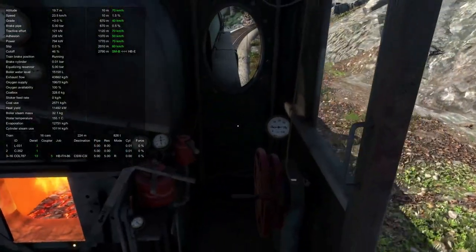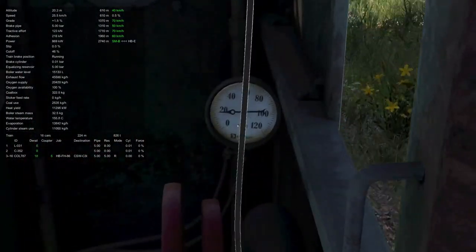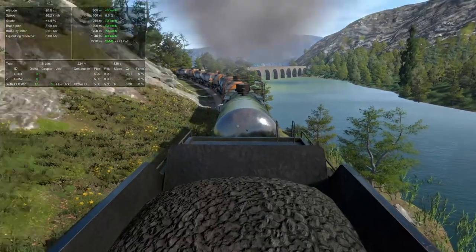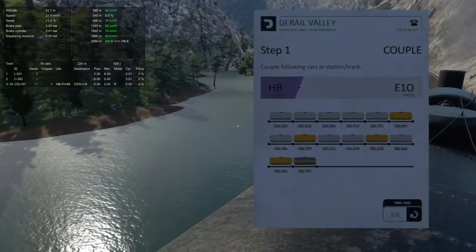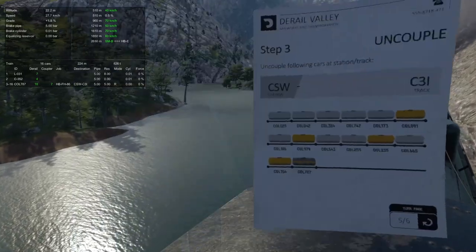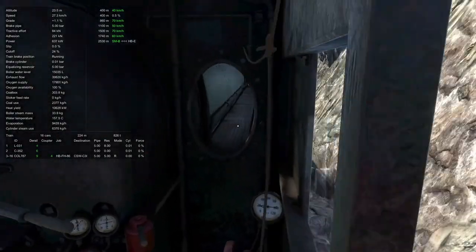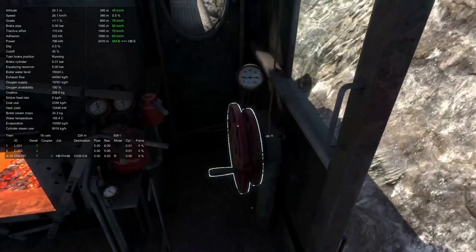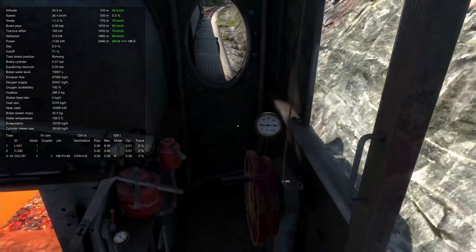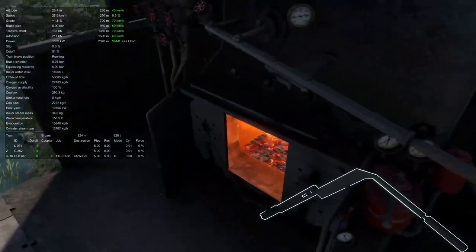I wonder what the derail number bouncing around is. Not even doing 20 — slogging it up the hill. How many tons is this train? 616 — that's pretty heavy. It's not tonnage by any means. We've got to drop it off at C3 inbound. Let's bring the bar back a little bit more now that we're getting a little bit more power out of it. Got the throttle wide open and we are now running with the scroll reverse. We can put more power down if we push it forward but we get less efficiency. But we kind of want a little bit more power now — that's pretty happy.